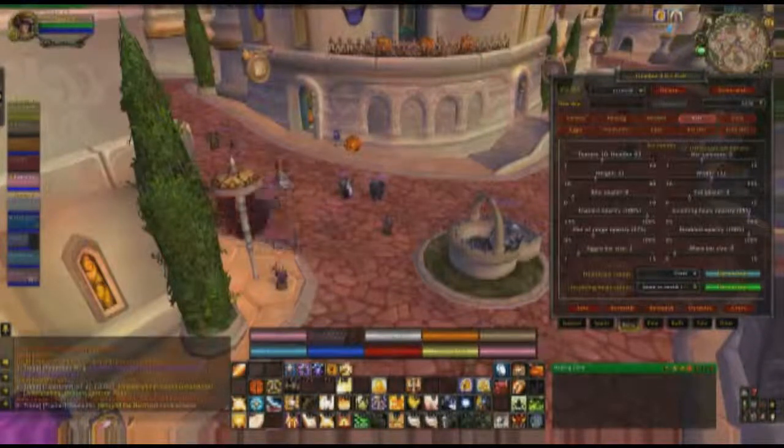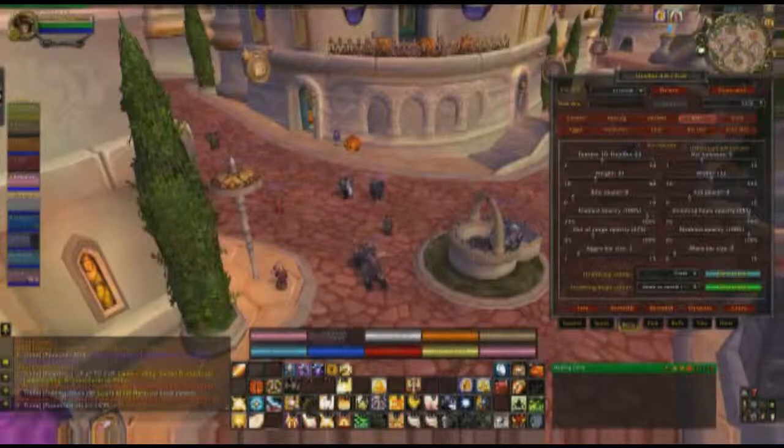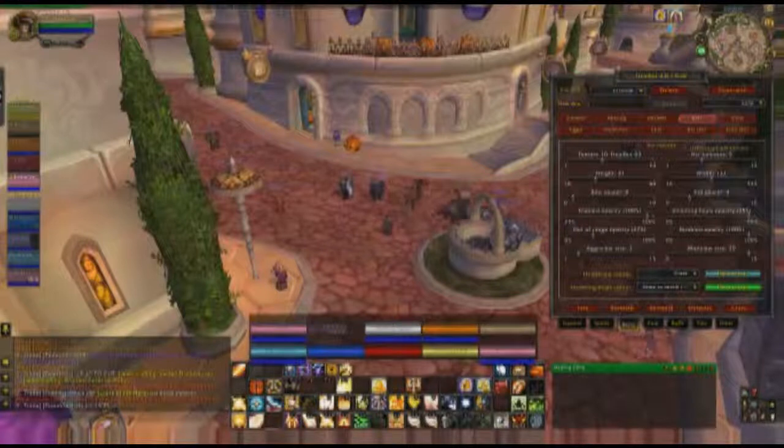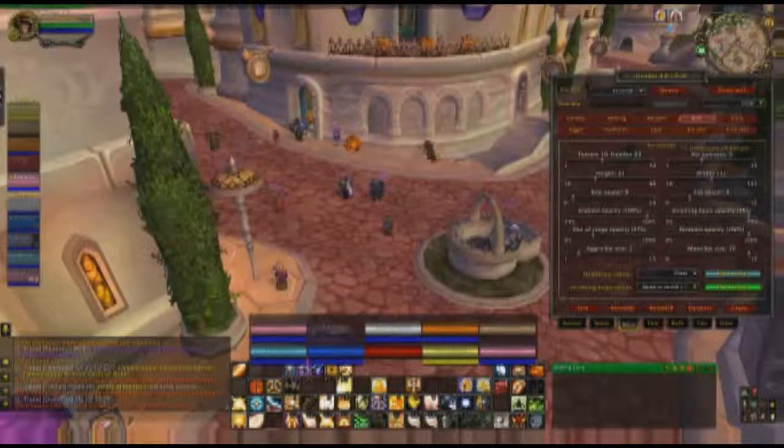Aggro bar — I don't really use it; it's just the size of it. Same thing with mana — I find it kind of unnecessary. I usually just use my group frames on the side to look at mana, so I do not use those.